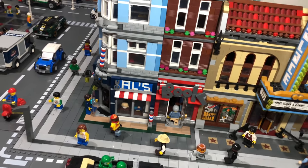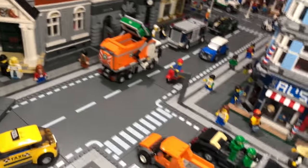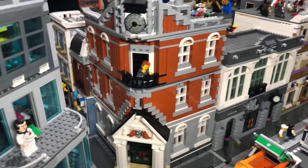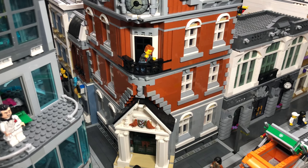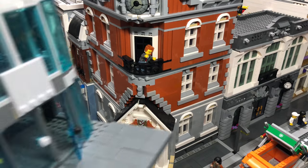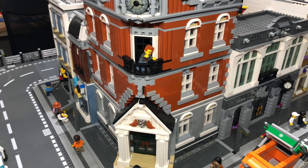There's Mo's ice cream shop next to that but I'll tackle that from the other side. I've just moved the skyscraper because I kept hitting my back on it. There's my town hall — as you can see it is from the town hall modular expert set.